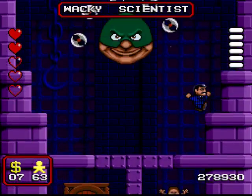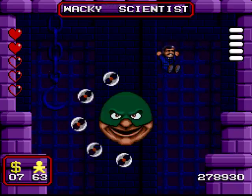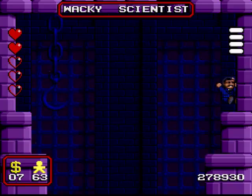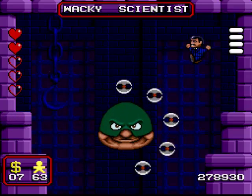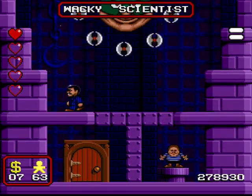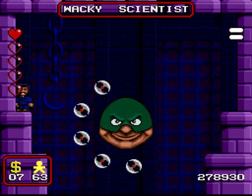Our boss this time is officially named the Wacky Scientist. But he's like no scientist I've ever seen - he looks a lot more like a sort of retarded version of the Hamburglar, complete with double chin. He also looks very similar to the green hooded dudes that gave me so much grief earlier on throughout the level. So maybe he's supposed to be their father or something. And he has quite a simplistic pattern, which you can see here.